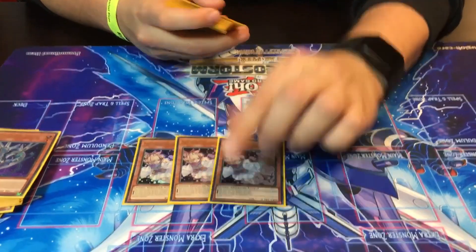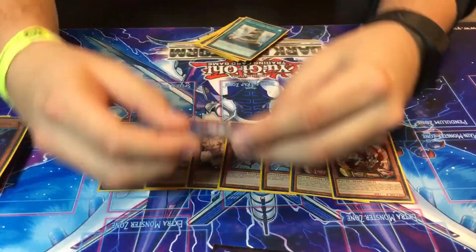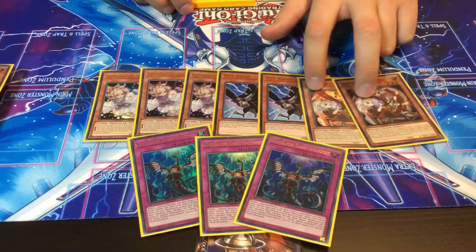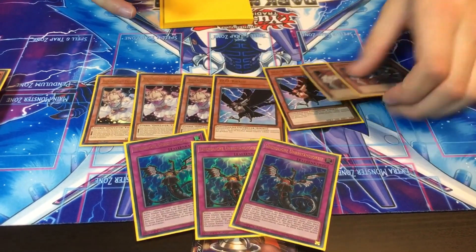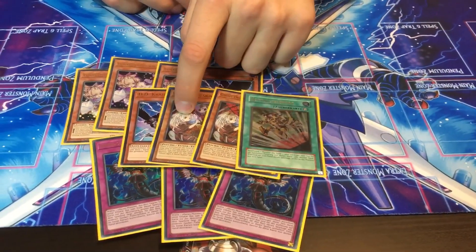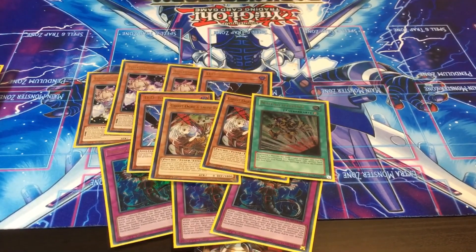For the Hand Traps, we played three Ash because it's probably the most versatile one, two Crow, two Ogre, and three Impermanence. Impermanence and Ash seemed pretty normal. Crow is pretty good in the mirror match and against Salamangreat. We only played Ogre because we expected Pendulums and True Draco, since it's a local meta. We also played a copy of Emergency Teleport, because it can act as an interruption, or as an extender — if you open Harp, it can still get you Ogre and let you make your board.